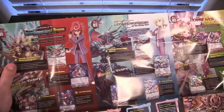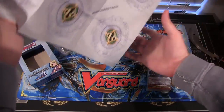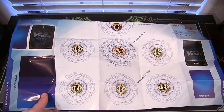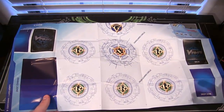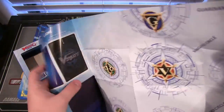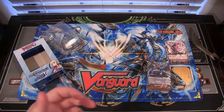We have Gear Chronicle, Royal Paladins, and Neo Nectar — those are the three different ones you can get. And then you have the Playmat with a new design to it, which even has the new G-Zone. What I like too is they're all different colors: this one's blue, the Gear Chronicle one is red, and I assume the Neo Nectar one will be green.